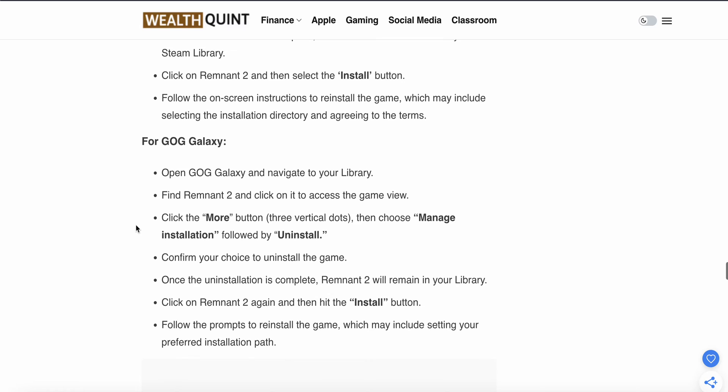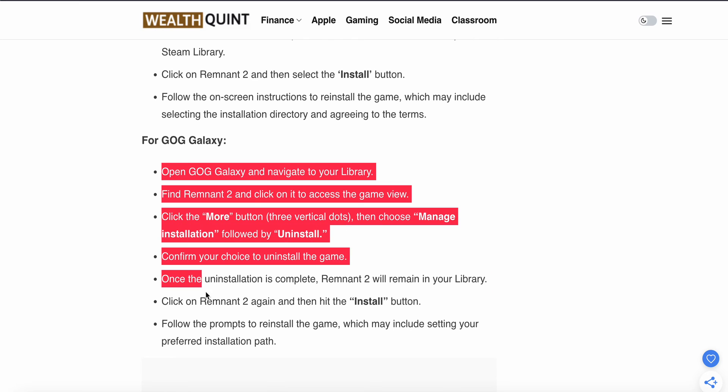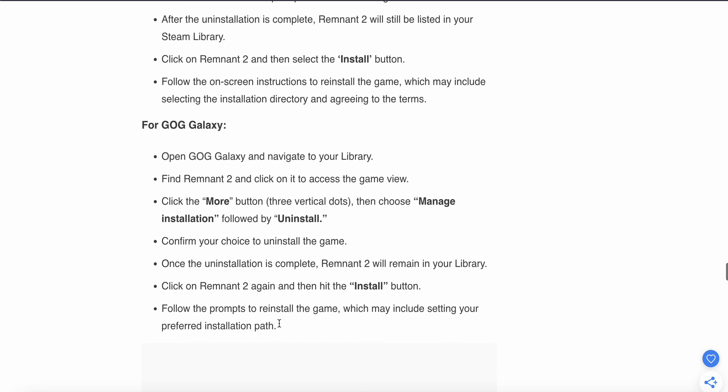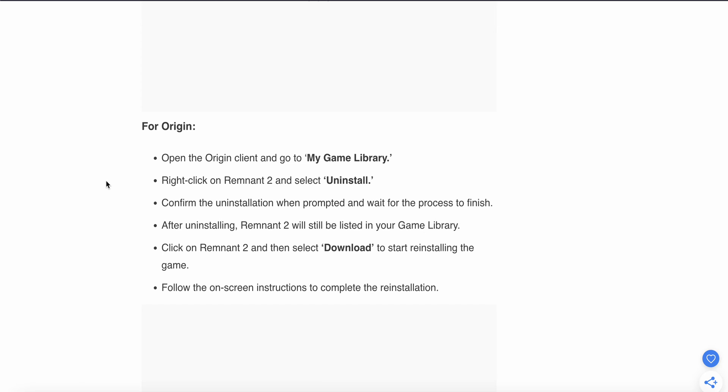For GOG Galaxy users, you can follow the corresponding steps in that client. For Origin users: open Origin, go to My Library, select Uninstall, confirm the uninstall prompt, wait for the process to finish, then click on Remnant 2 and select Download to start reinstalling your game.